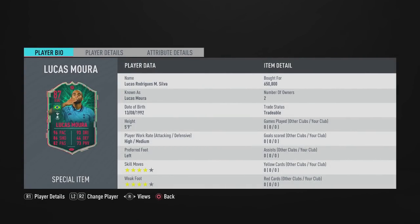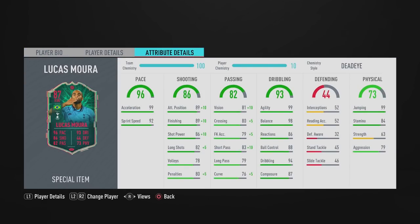We've got a four-star weak foot — wait, wait. Now that's interesting. Some of these cards have also been given different skill moves and weak foot ratings. This guy's preferred foot has changed: his non-inform item is right-footed, but this Shapeshifter item is left-footed. He's left-footed on the right side, but luckily he's got a four-star weak foot, so yeah, that's interesting.